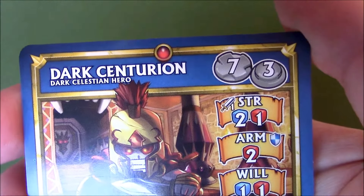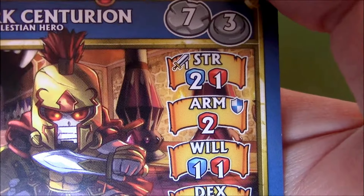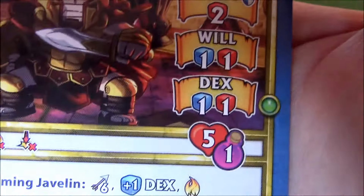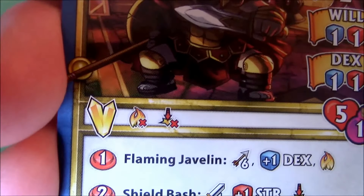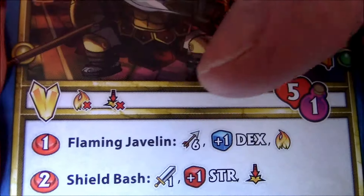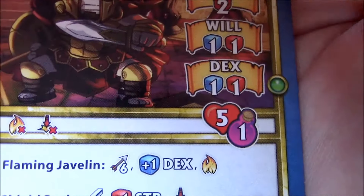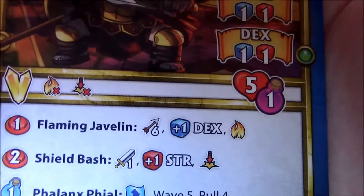This expansion also comes with a dark hero card — the Dark Centurion, the Dark Celestial hero. Maybe it's seven free action points. His strength is two blue one red, which is pretty good. Armor is two red — really good. Will is one blue one red, dex is one blue one red. His stats are actually pretty decent. He is immune to fire and also immune to knockdown. He has five health, one potion, one action point for Flaming Javelin at range six with a blue dice and fire — his dex attacking is two blue one red and causes fire damage. That is very very good.